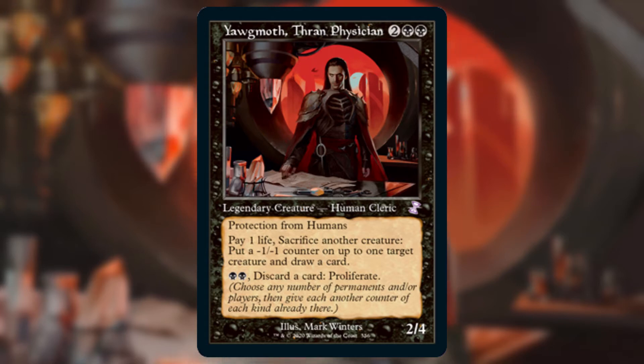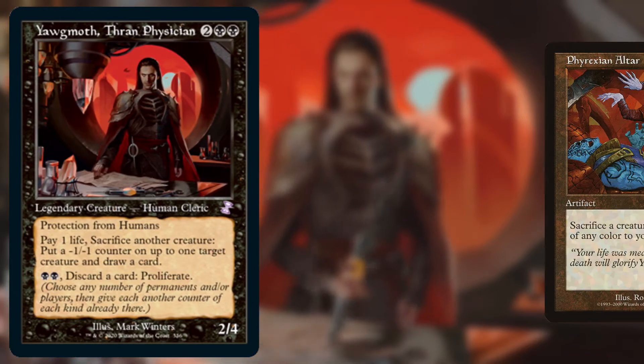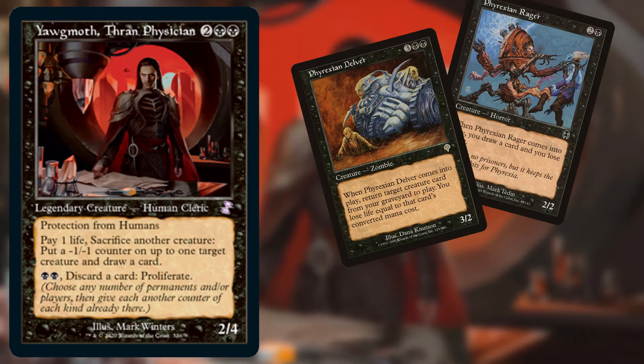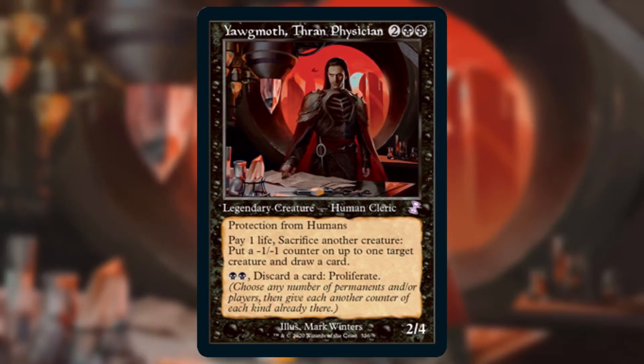Yawgmoth is a really powerful and interesting commander — he draws cards, provides a sacrifice outlet and a discard outlet, and can proliferate. In a normal Commander deck he can easily be part of an infinite combo, but in old border Magic we don't have creatures with undying or ways to make infinite sac outlets in mono black, at least not without something like a Phyrexian Altar, which is way outside the budget. So I settled on two themes: Phyrexian creatures to give Yawgmoth things to sacrifice, and reanimation to bring them back.